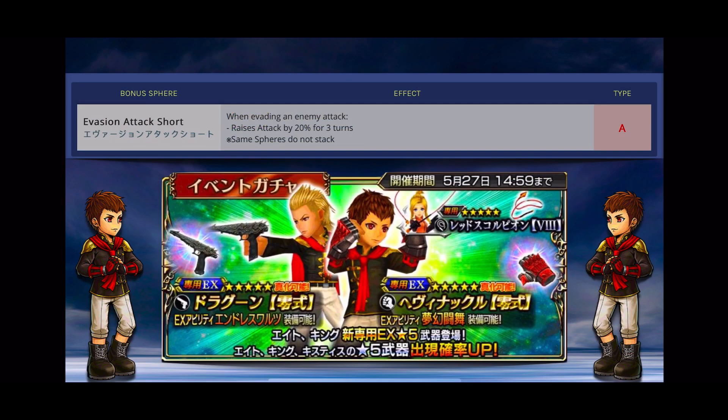8's sphere type is A and it's Evasion Attack Short — when evading an enemy attack, raises attack by 20 for 3 turns, but does not stack with the same sphere. I highly recommend putting this sphere on him since it does the most damage for him. He has a consistent evasion buff at 100%, which not every unit will have. Also, in JP they do have the seer shop, so you'll be able to get another one down the line.